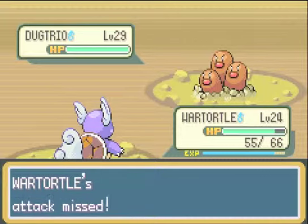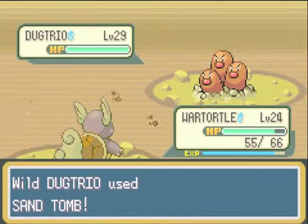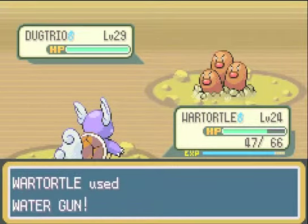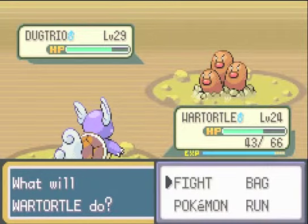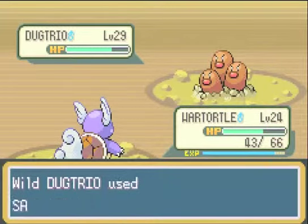But here's Realtor and he'll... That's what you want to do. Water Gun! This is Dugtrio of all forms — it's basically just three Digletts. And he prevents me from running.